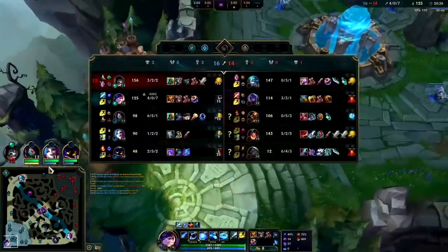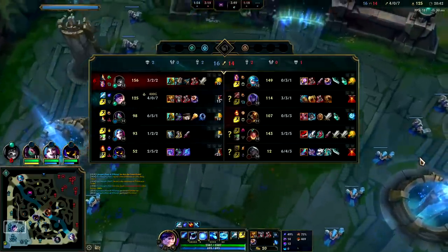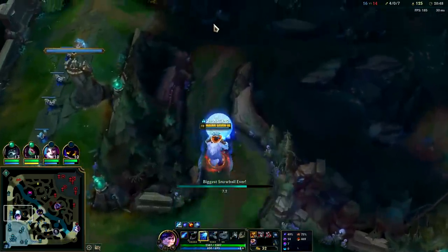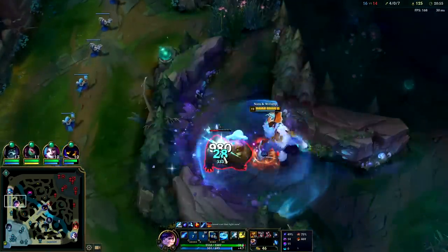Their whole team is giga self-heal. Belveth giga self-heals, Gwen giga self-heals with Shieldbow. Senna heals plus Senna item plus Senna Fleet. The only person who isn't going to be giga healing is Sivir — and even then she has Heal summoner spell plus an AOE semi-heal. Thornmail is really strong here, plus they're physical damage heavy. Their only magic damage champ is really Gwen.